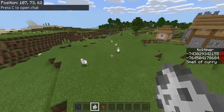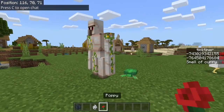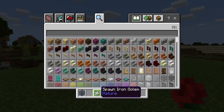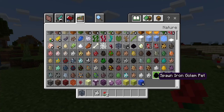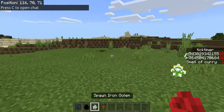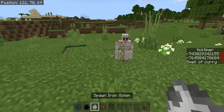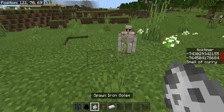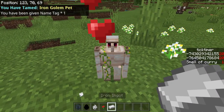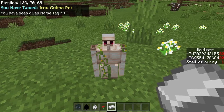So we have an iron golem obviously, so I'm over here — that's an iron golem spawning. We actually have the iron golem pet right here, so we're gonna place this down and we tame it with iron. Right-click with iron and boom, I've tamed the iron golem pet.